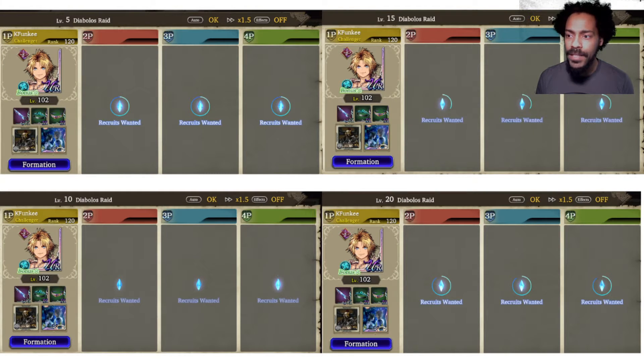So as you can see on the screen, I basically went into four-player mode and I went in with Titus by himself. That way you get a bigger bonus — you guys should take advantage of that bonus as much as you can. Basically what I wanted to do is take a screenshot of every level, but in terms of making it easier to see, I basically just took every five levels. As you can see at the top is level 5, then level 10 at the bottom, level 15 and 20.